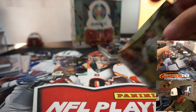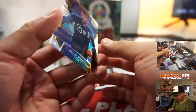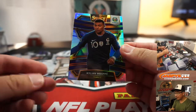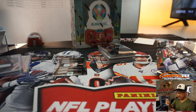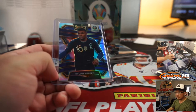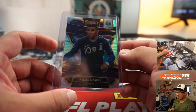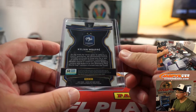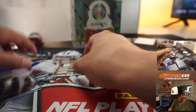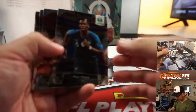Oh, and look at this one coming up — we got a silver Kylian Mbappe, for France. Not a rookie card, but the Select silvers are really nice. And that's for France, Le Bleu — Robert. Zimbabwe's countryman, Paul Pogba.